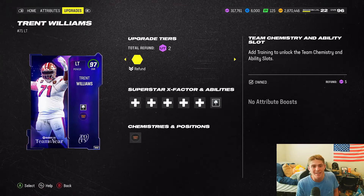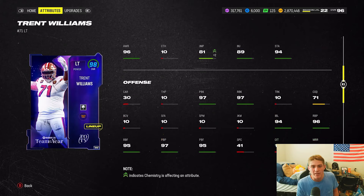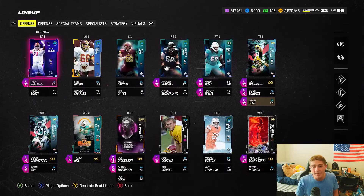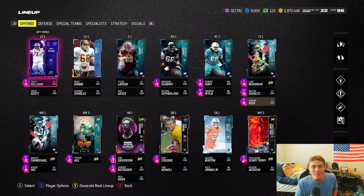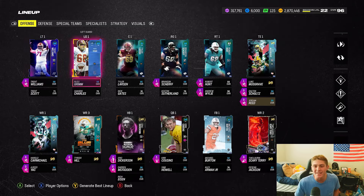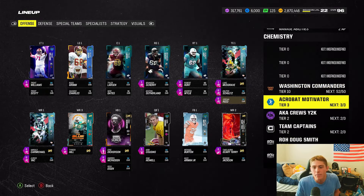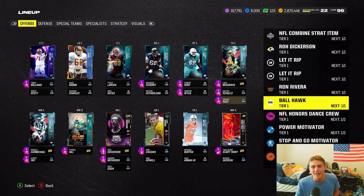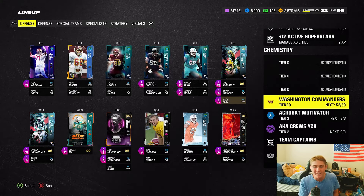Trent Williams wraps up the offensive line. He's juiced up a little — 99 strength, 97 run block. He doesn't get Secure Protector, but team chemistry means I have to keep him. I might take Secure Pro off Brandon Sheriff and put something on Trent instead. Checking the chemistry: 52 out of 50 Commanders, 3 out of 3 Acrobat, Motivators 2 out of 3, AKA Crew — that's mainly just Kurt Cousins.